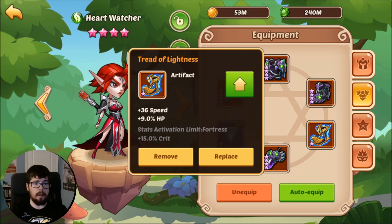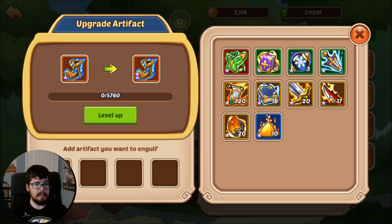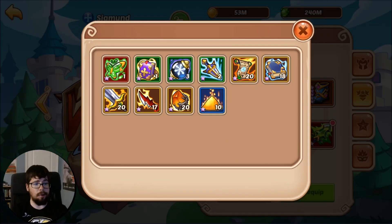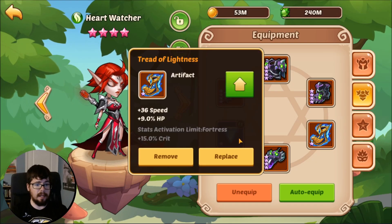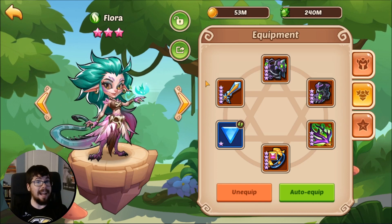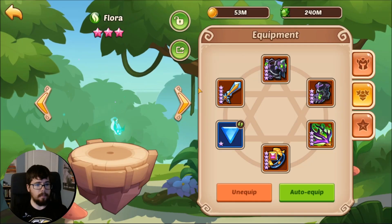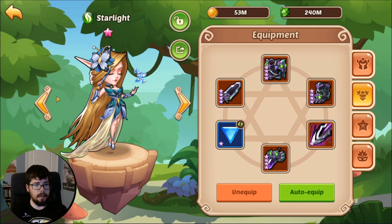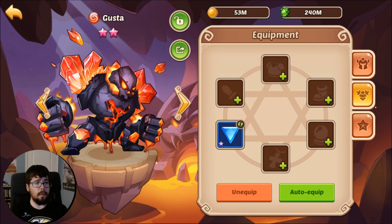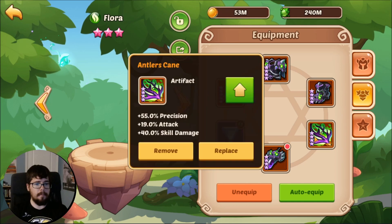Heart Watcher is nine-star running four-star gear and some unupgraded Treads of Lightness — not going to upgrade those yet because we've got other stuff to upgrade. Sigmund will run full five-star gear with a Crying Undead. We're also running an eight-star Flora with a 2-2-0 split. We're not running Starlight anymore, so we're going to go a bit more aggressive on Flora — a four-one split or a three-one split to give her a bit more attack.